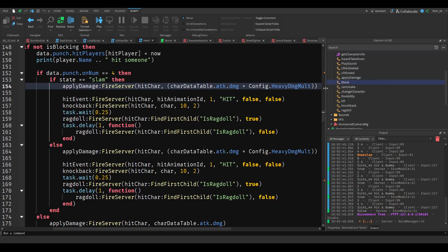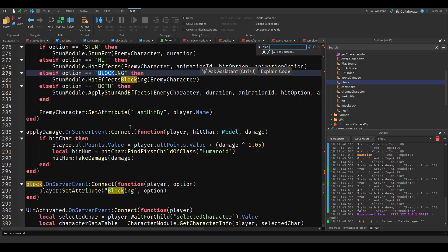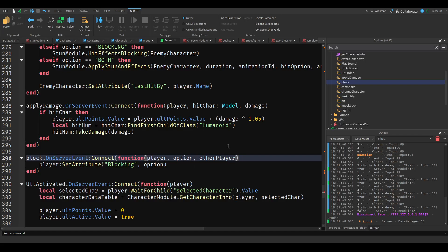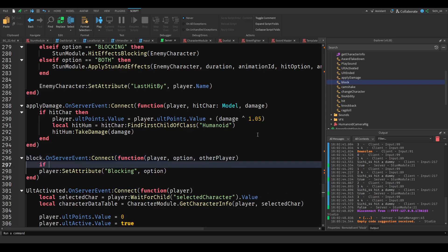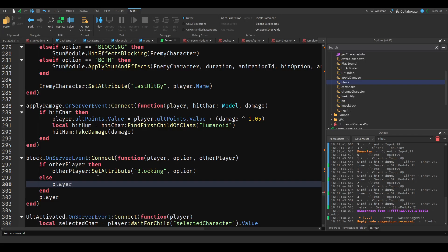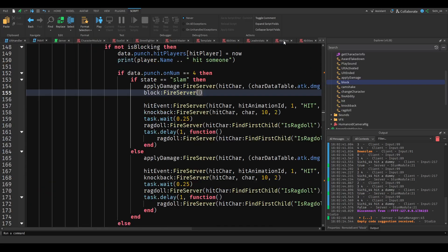Yeah, we have. Okay, so let's go ahead and write block fire server. Let's see on the server — we've got the player option and the other player. What we're going to do is: if other player, then other player set attributes, and else player set attributes. So yeah, that's on the server. Then we want to just go back to input and fire false with the hit player.